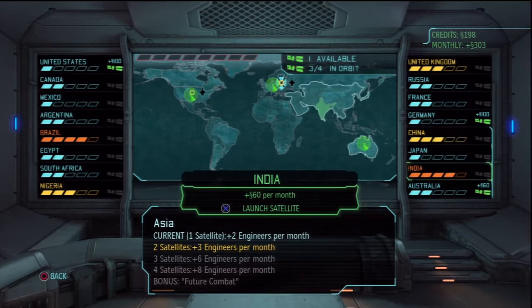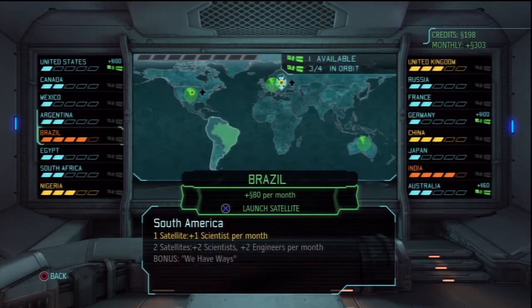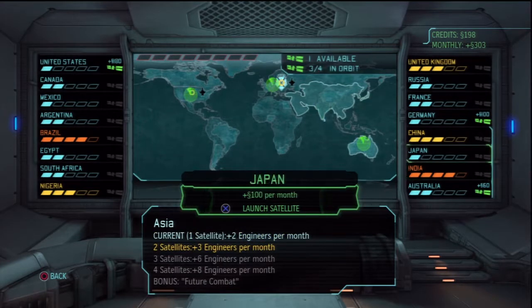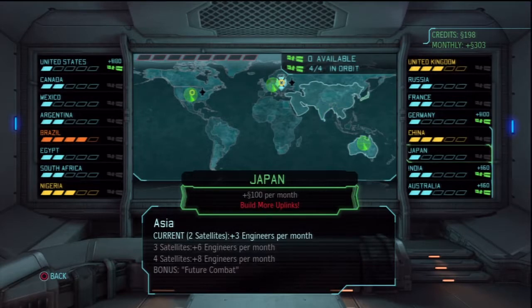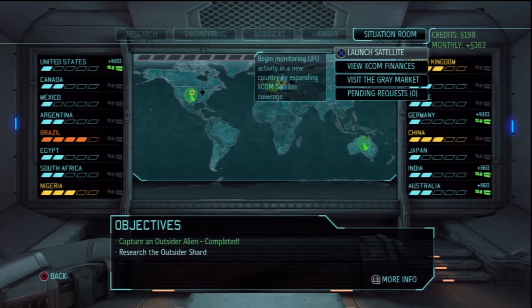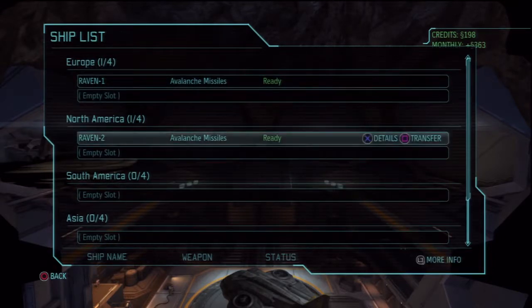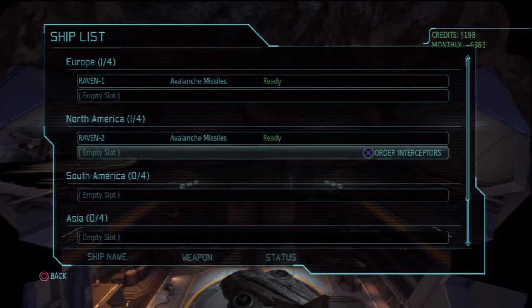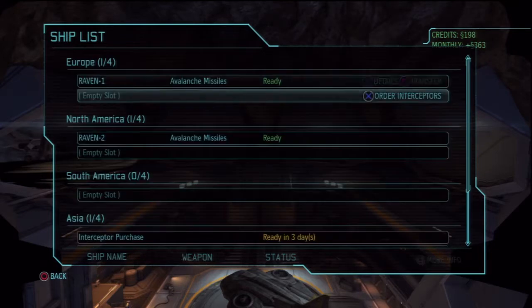The engineering team is getting antsy — they might be more excited about the new weapons than our troops are. Let's do India. How do I build more ships? We can order interceptors. We've got one in Europe and America — I moved one of my old ones there — and some in Asia. How much does it cost? 40, plus 20 more per month. That'll at least give us access to UFOs in that area. Let's go ahead and order one — I probably shouldn't, but I'm going to.